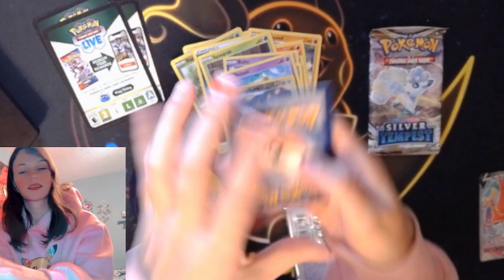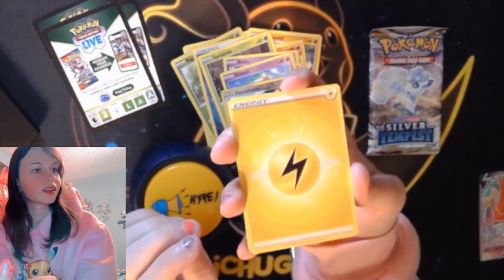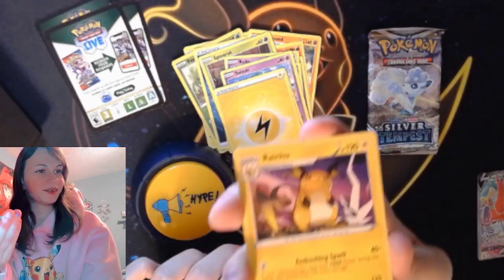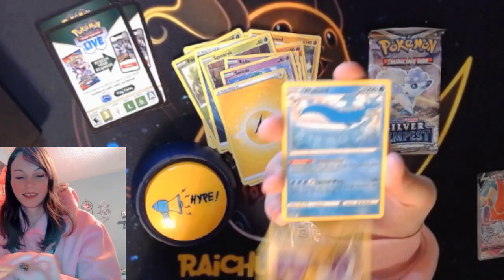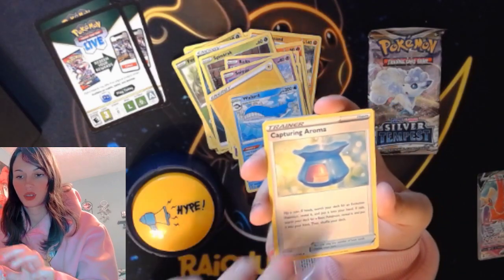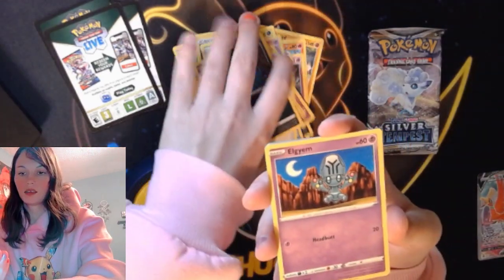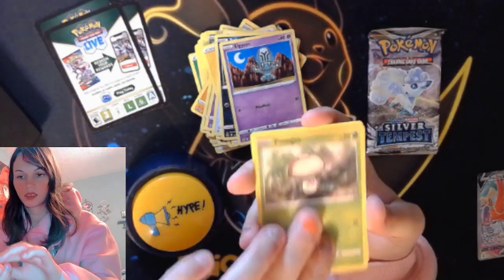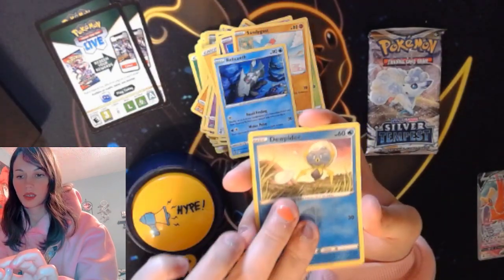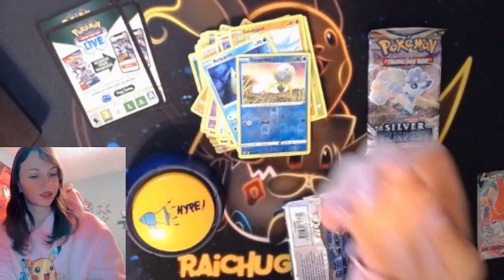Another black code card. Four cards to the front. Lightning energy - this is the good energy. Raichu! Yeah! We're gonna put that here. Wailord, Capturing Aroma, Zubat, Fungus, Sandygas, Relinklith. Reverse holo. And Seal Stone - it's really good for TCG play.